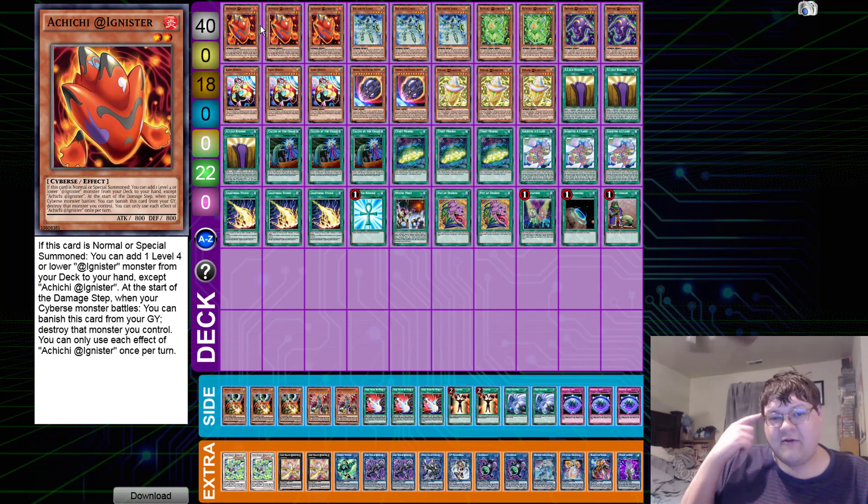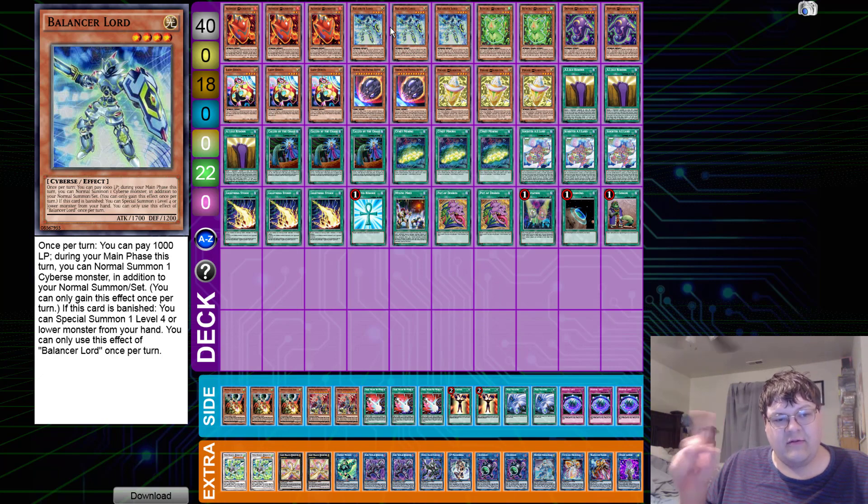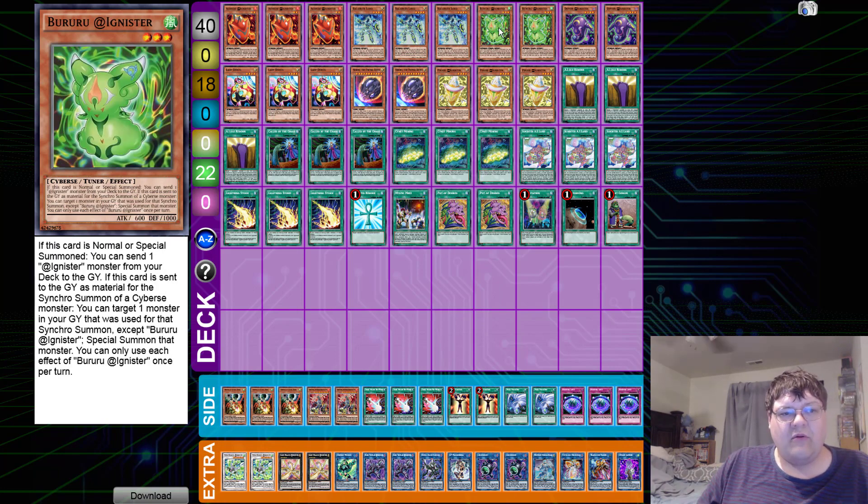The level isn't too relevant unless you're playing the ritual summon in the deck, which we are not. Then we have three copies of Balancer Lord. Once per turn, pay a thousand life points during your main phase — this turn you get an additional normal summon for one Cybers monster. If this card is banished, you can special summon one level four or lower monster from your hand. For the cost of a measly one thousand life points, this guy extends your plays. Seems really good.